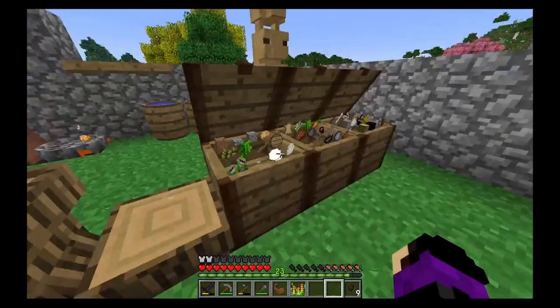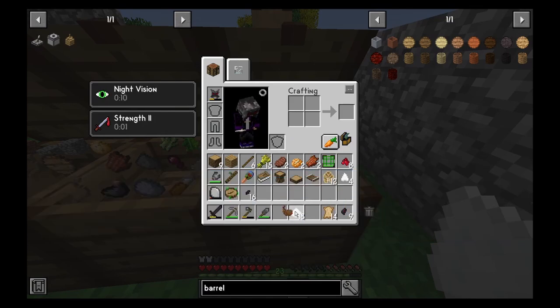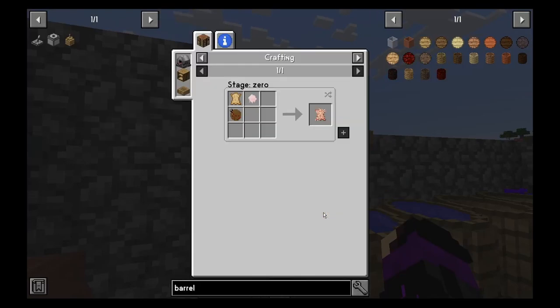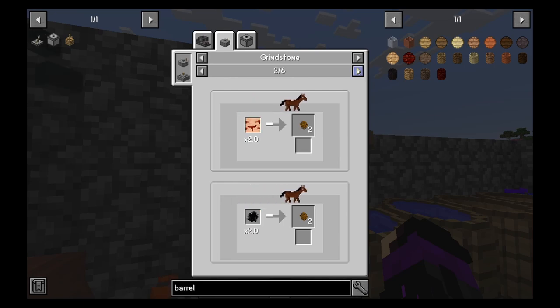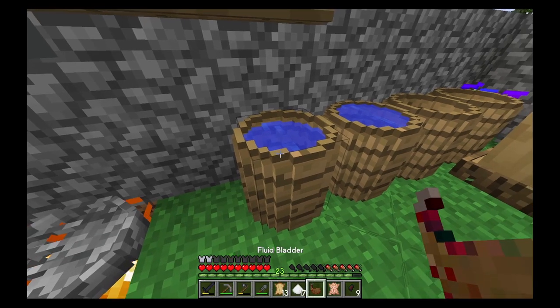We've got some rawhide. I think it was salt — you apply salt with the water or the fluid bladder with the rawhide, and you get salted hide. Then you dry it, turning it into dry hide. Then you take ground resin, which you get from grindstoning bark. You make wet tanned hide, then dry that again and it gives you leather. I think that's the process.